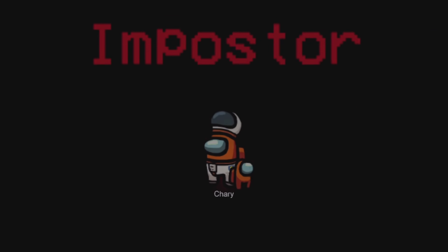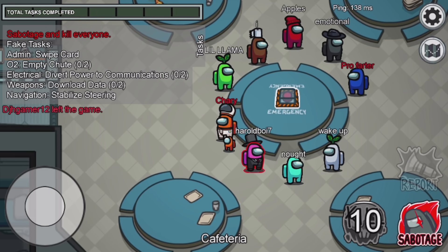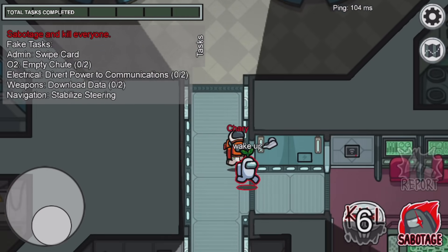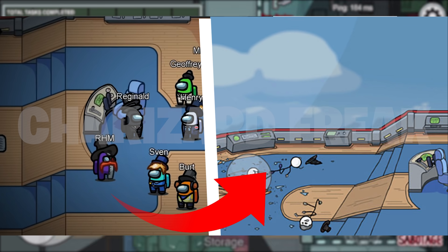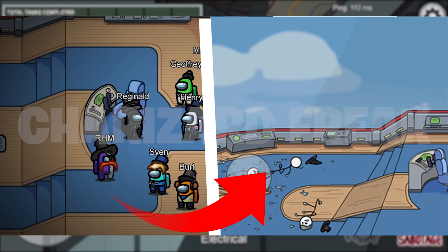We're gonna begin on the 20 references and easter eggs found in the Among Us airship trailer and compare them to the Henry Stickman collection game. Starting with number 20: on the left side we have the cockpit from the Among Us airship trailer, and on the right side we have the cockpit from the airship map in the Henry Stickman collection game. Both images are very similar.